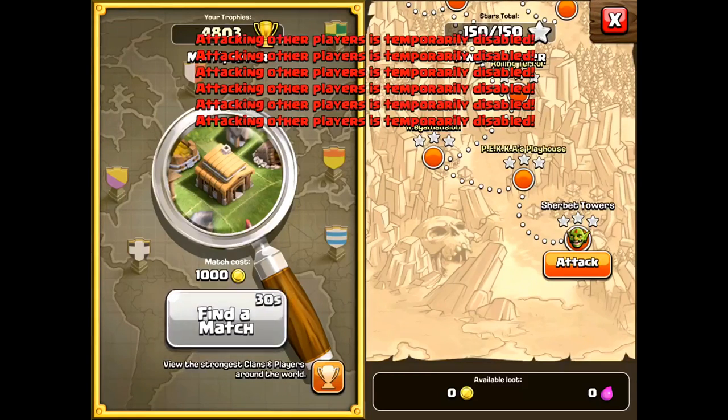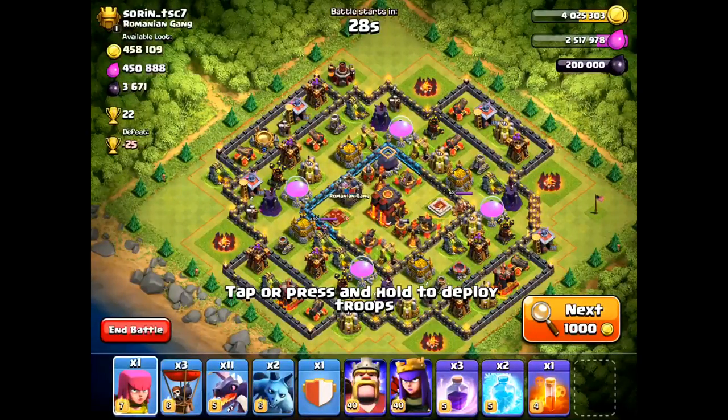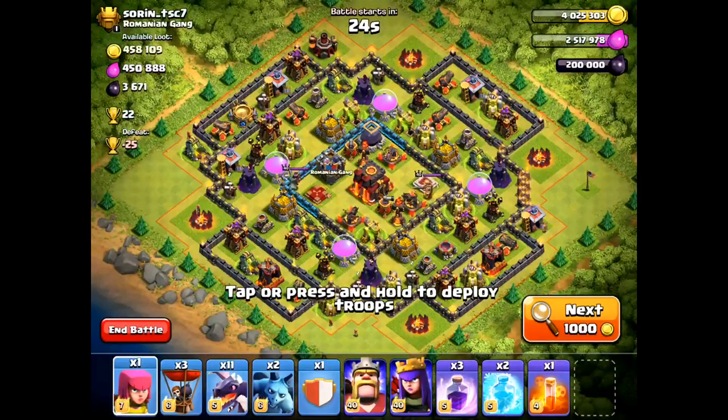Let's fast-forward to the 5-second countdown — 5, 4, 3, 2, 1, boom. I'm into the queue. Right away I find a base and it's worth 22 cups. And 22 cups is huge when you're at 4,800 trophies — that's considered a whale.